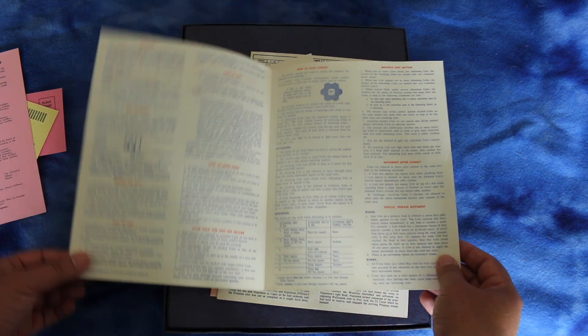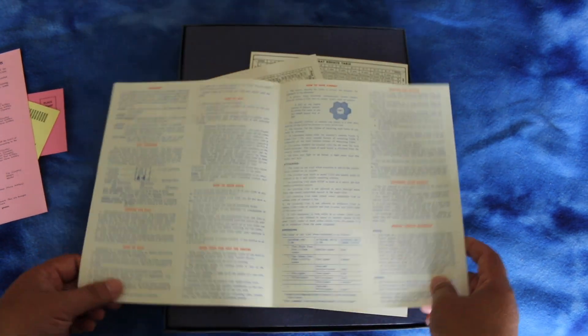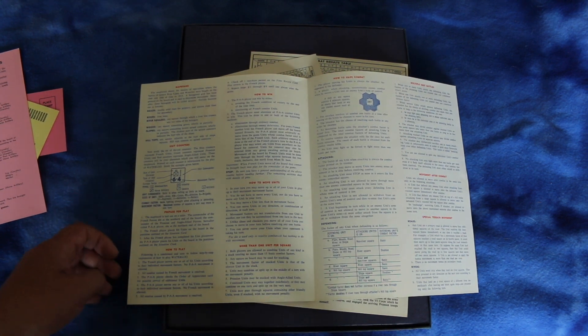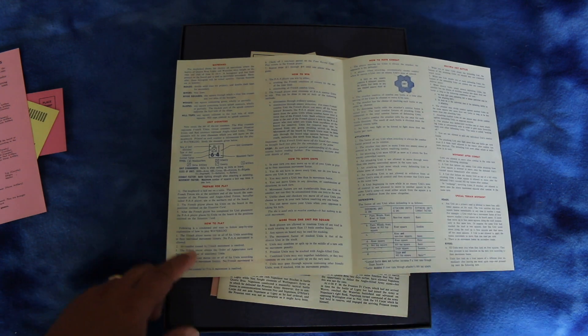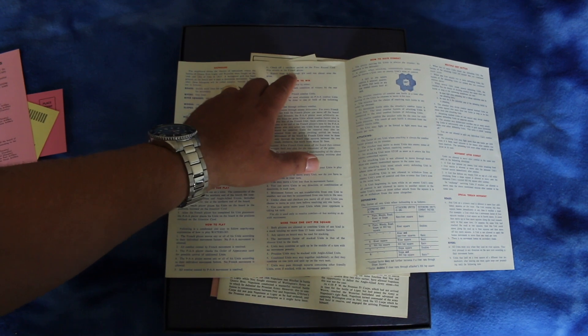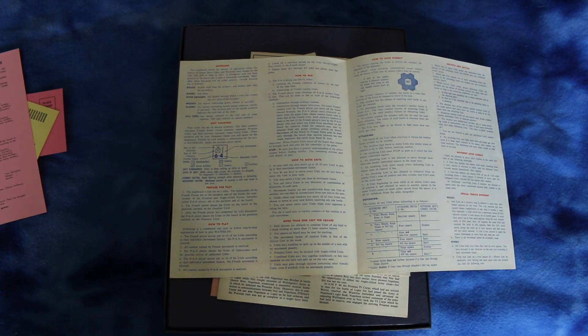Alright, here's the instructions. It's very simple — it's only four pages, or actually three pages if you don't include the cover. It goes over the map board, the unit counters, preparing for play, and how to play. The French player moves any or all of his units, all combat caused by French movement is resolved, the PAA player checks the order of appearance card for possible arrival of additional units, the PAA player moves any or all of his units, all combat caused by PAA movement is resolved, and then check off one two-hour period on the time record sheet and repeat until one player wins.